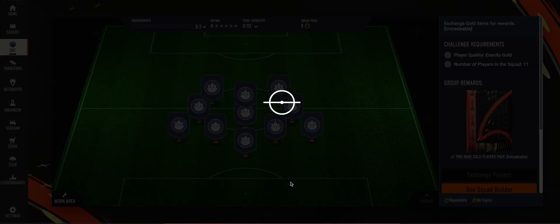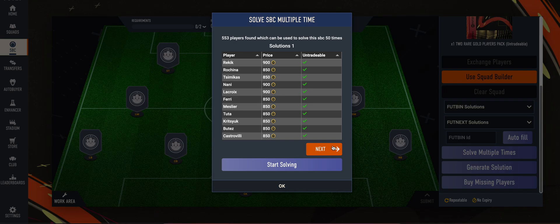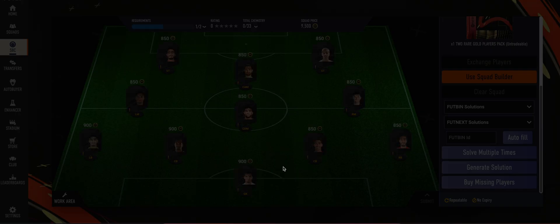Similarly, I can show one more example — the gold upgrade SBC. Even here you'll have 'Solve Multiple Times'. This time I'll use 10 solutions and it will give me the 10 solutions it will use for solving. If I click 'Start Solving', it will solve it ten times. After this completes, if I go to my store I should have ten Two Rare Gold Players packs.